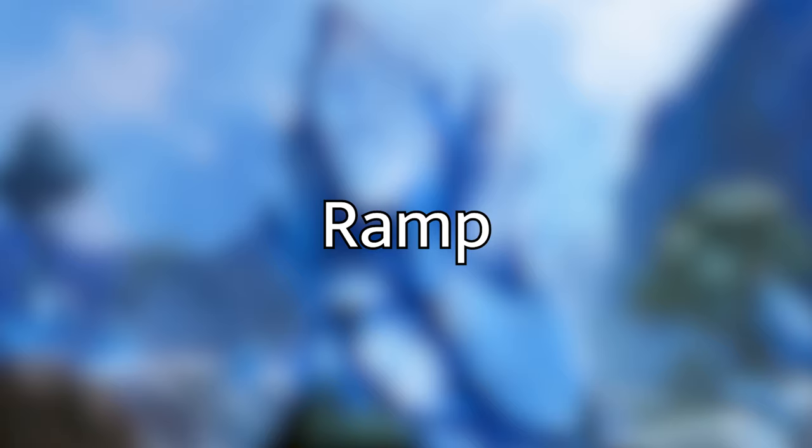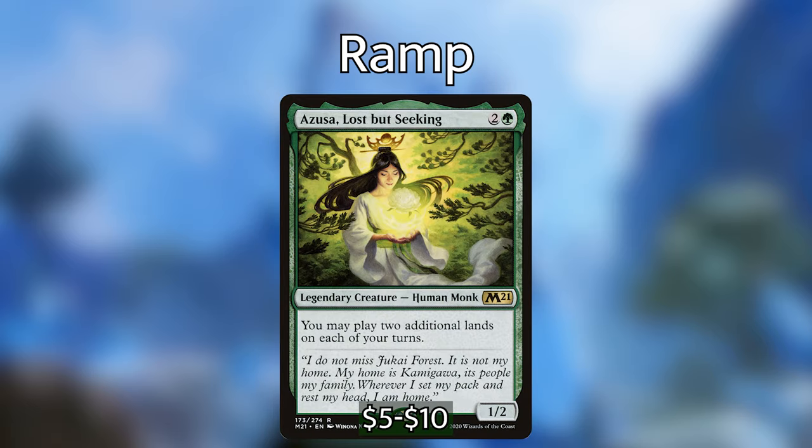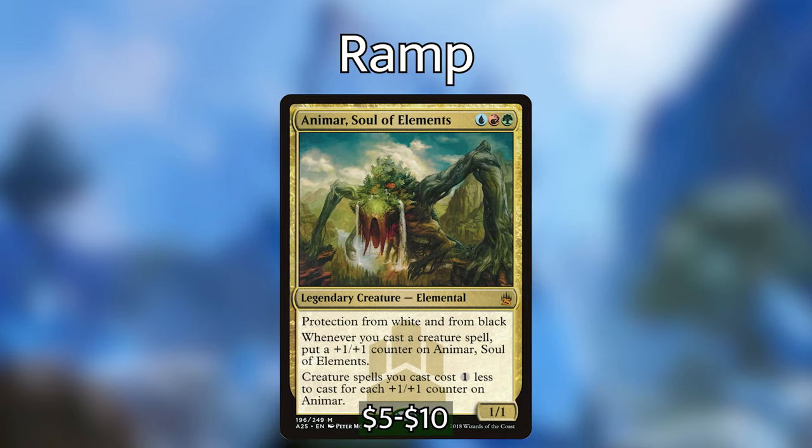Averna and Karuuga do so much for us already on the ramp and card draw side, and cascade is a kind of pseudo card advantage and mana advantage, so we have that going for us. But we do have some cards that will propel us further and enable us to cast big spells much quicker. For ramp, we have Azusa, Lost but Seeking, which lets us dump extra lands from our hand if they get stuck there. Then we have Animar, Soul of the Elements, which is an all-star in this deck — it helps majorly with cost reduction, gets huge, and synergizes well since we have 39 creatures in the deck. Every time we cascade we're most likely casting one or two creatures, and this just helps us get to our big things faster.